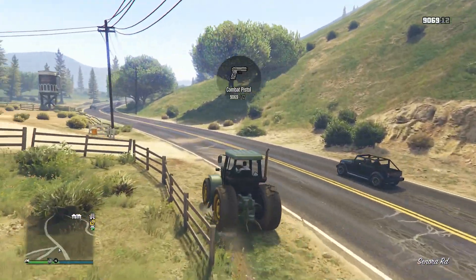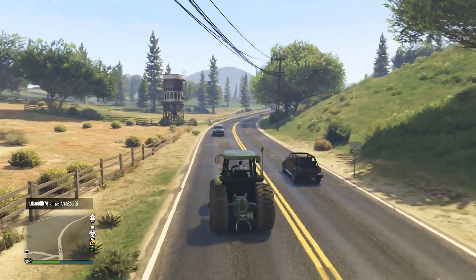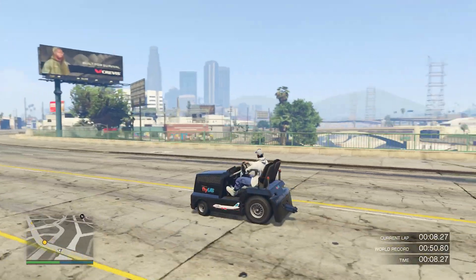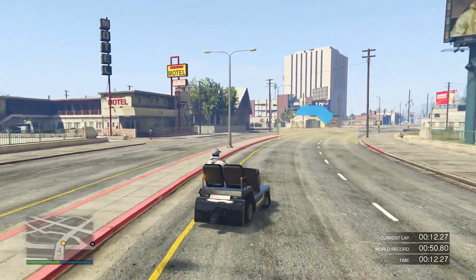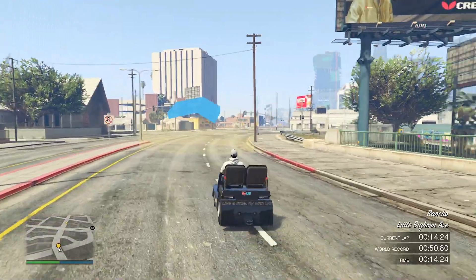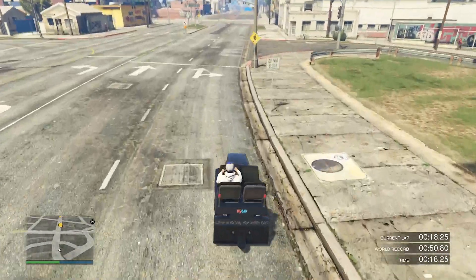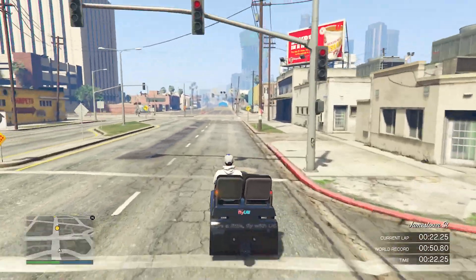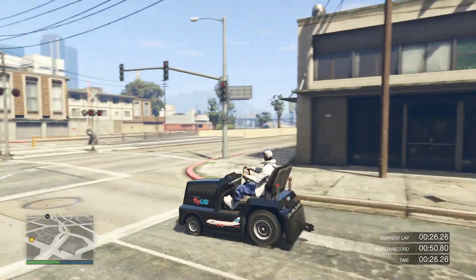For some honorable mentions: we have the regular bus, which you can find around the city — its only upside is a very big passenger capacity. Then there's the Metro train, which isn't exactly a drivable vehicle but technically you can ride it, and it really is slow especially for a metro. Finally, the Mount Chiliad cable car — not really drivable but it's very slow and technically counts as a vehicle.